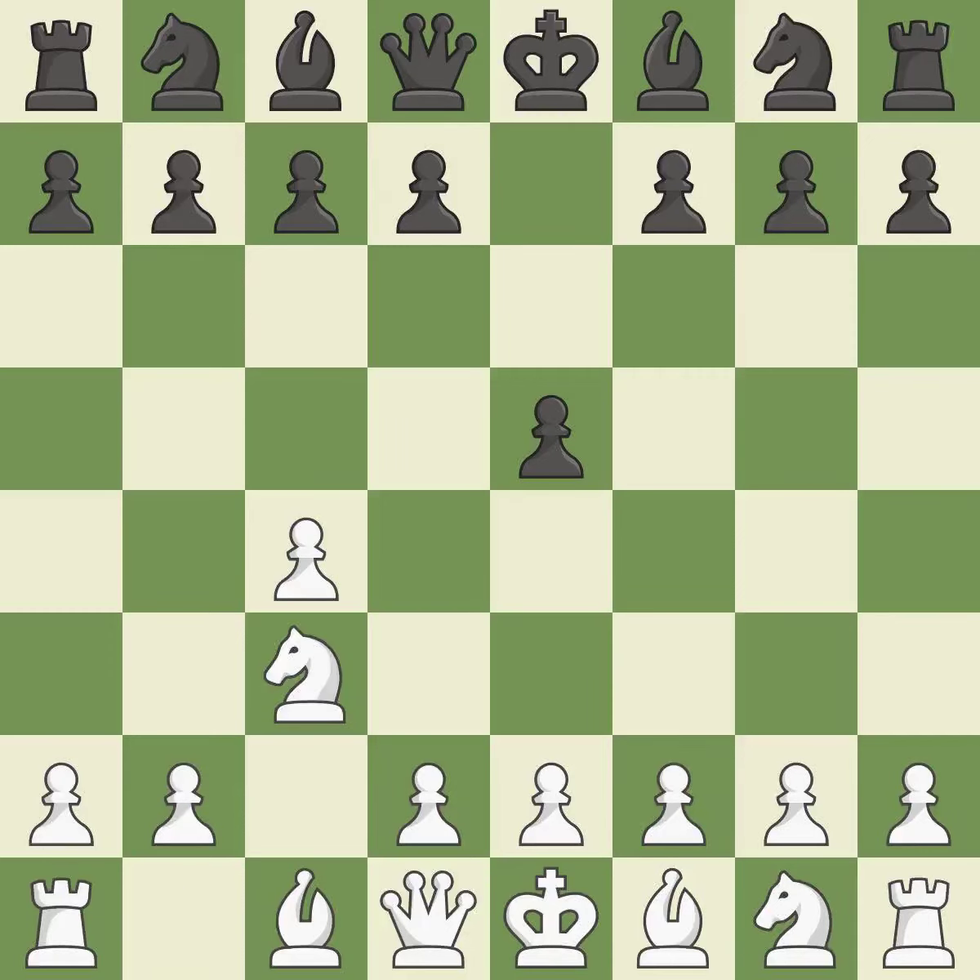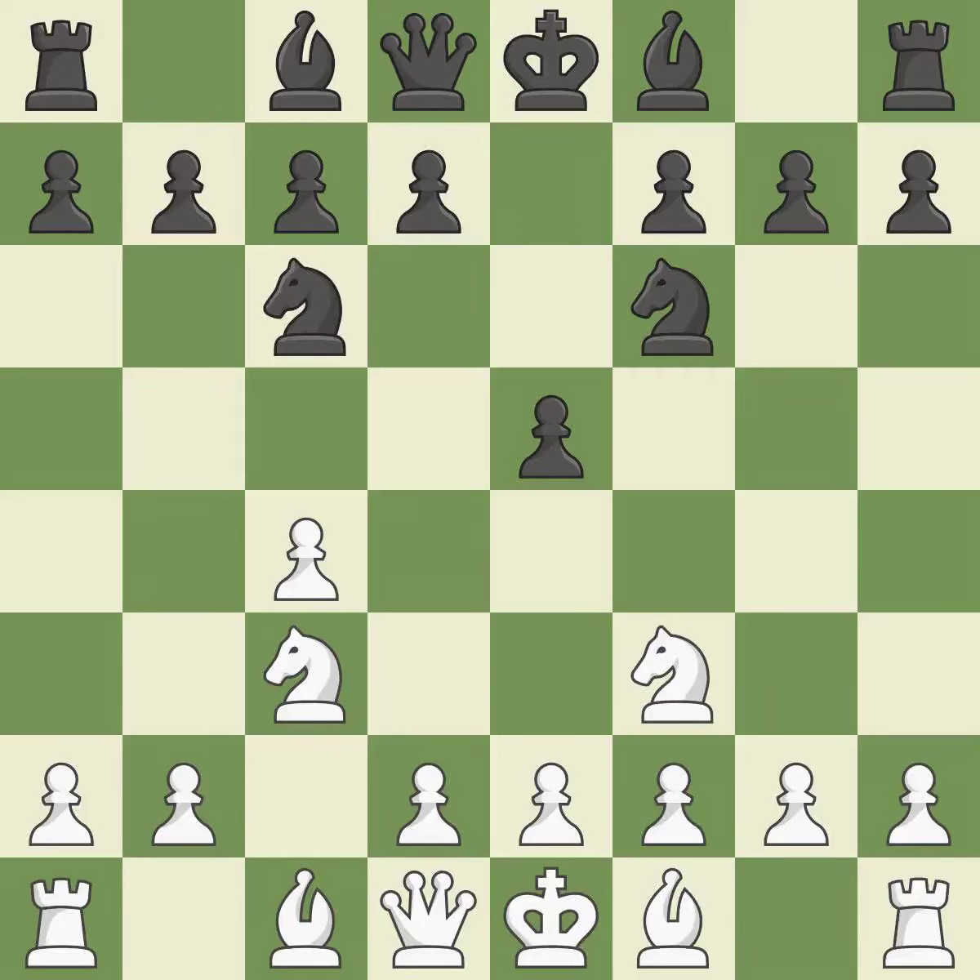The battle for the e4 square is launched by nc3, attacking the d5 position. A knight is developed, the d5 square is under control, and the e4 square is attacked by nf6. nf3 develops the knight and attacks the undefended e5 pawn. nc6 develops the knight, defends the e5 pawn, and controls the d4 square.